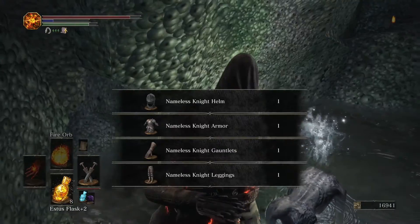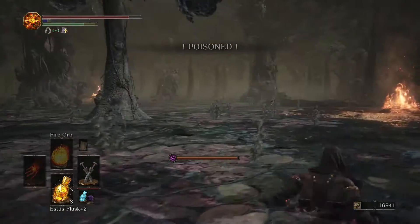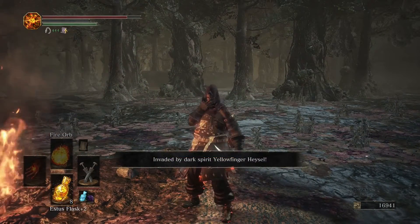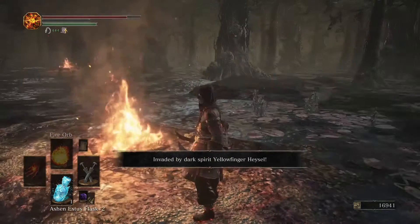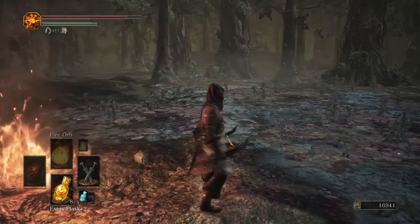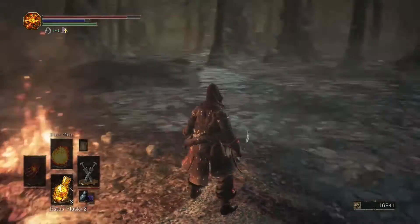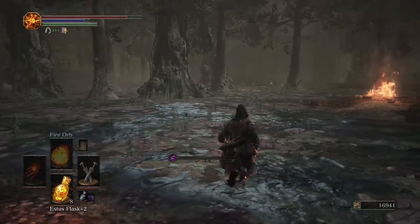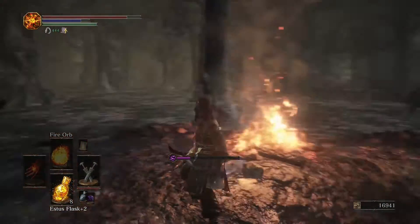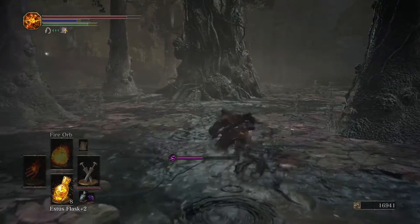This muck here is actually slowing us down. What I brought as a weapon are the Brigand Twin Daggers. Most dagger-type weapons have a unique ability — it's called Quick-Step — and it allows you to just go through the muck really quickly. You can do the same thing by rolling, but this is even quicker. And you can do it even if you're out of focus points, you just won't have as many invincibility frames.